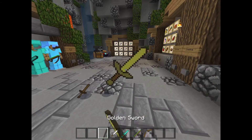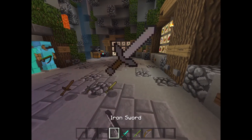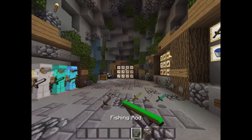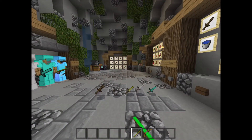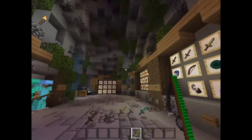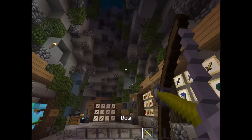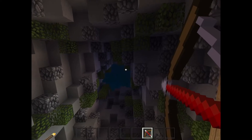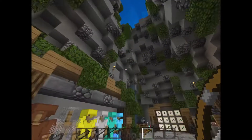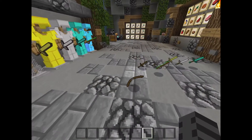Then we have the sword — everything is just so much smoother. They have that red strip: green when it's ready and red when it's been used.